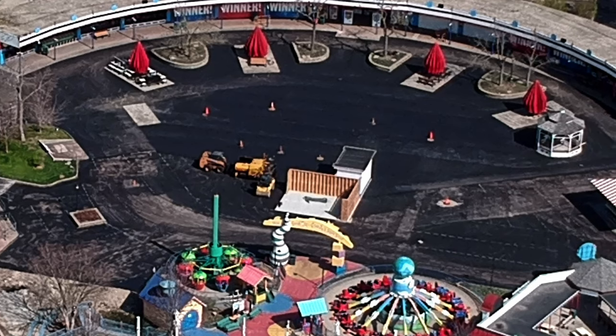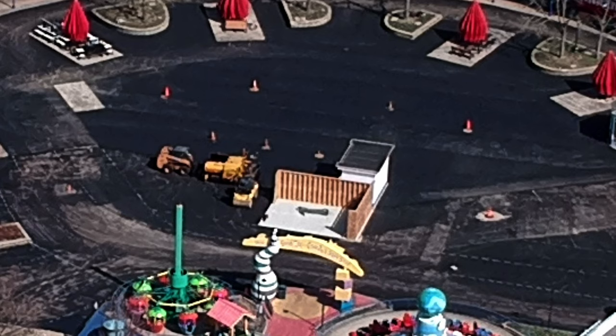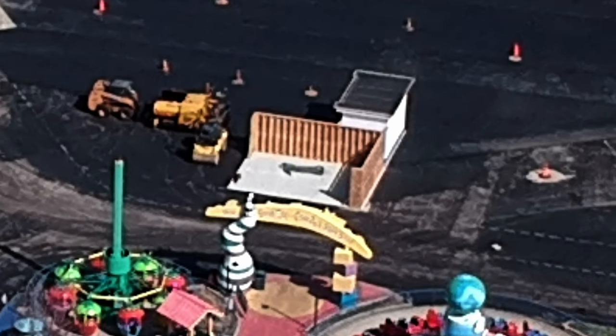Looking over at the old Revolution plot, two things have gone in. One is that they have asphalted over the old ride plot. And also, there is somewhat of a new building going in. This looks like it has a concrete foundation and it's about half built for now. I'd expect this to be some sort of small retail location similar to others around the park.